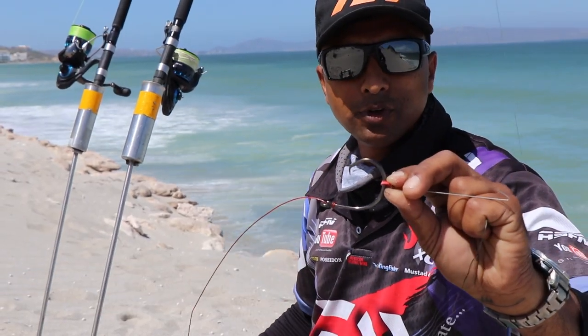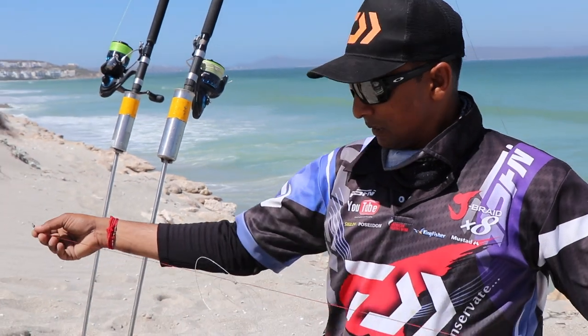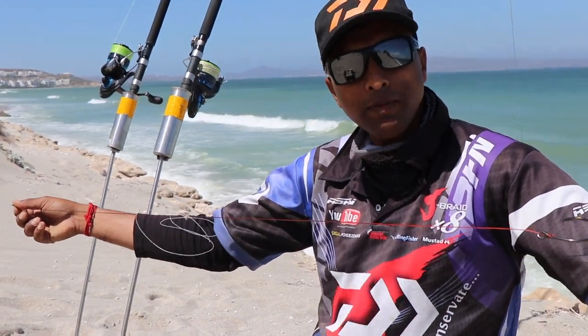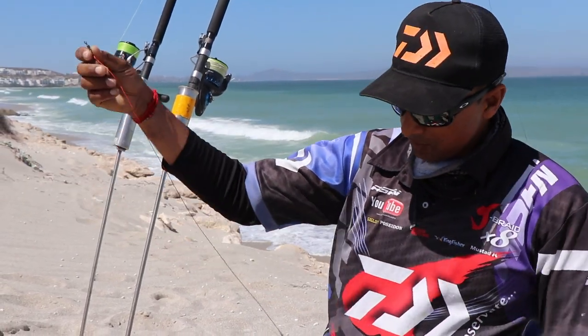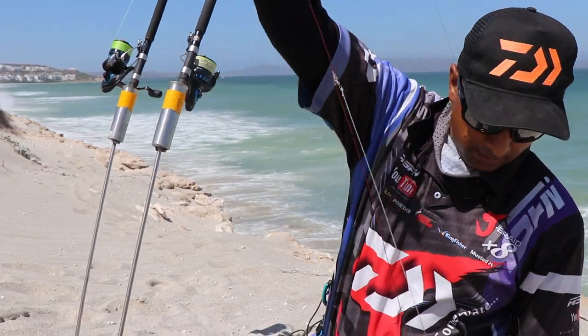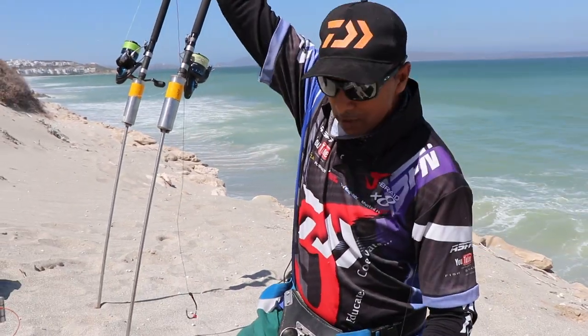Tackle setup: tuna circle hook, 150 pound American fishing wire, leading wire, a normal full metal jacket trace, fixed swivel, fixed sinker.